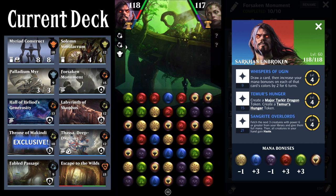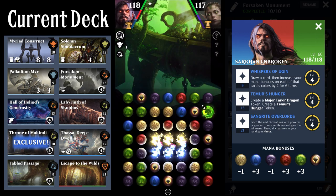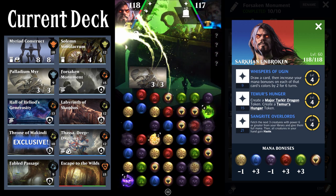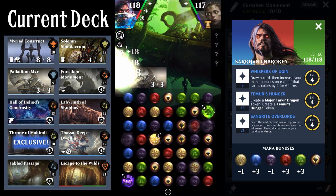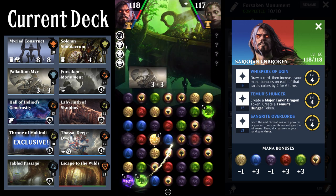Match number one is up against a Nissa of Shadowed Boughs. It's actually a pretty advantageous starting position, trying to get all of my gem converters down. We want to get our gem converters down, and having Labyrinth of Skophos, Palladium Myr, and the Forsaken Monument here is great — those are ultimately what we want. Seeing the Nissa of Shadowed Boughs play the Titan tells me this is one of those infinite combo Titan builds, so I'm not super worried. I'm already at my third ability, which is kind of scary, but that's one of the things you can generally expect with this deck. I'm running Throne of Makindi for this gameplay and wanted to try it out with the Myriad Construct.